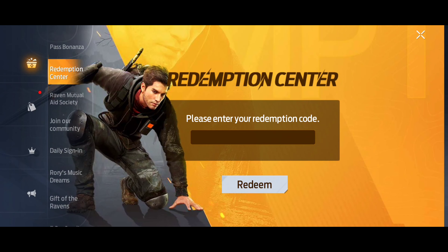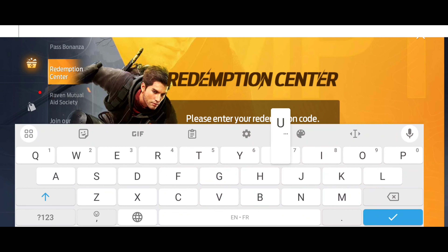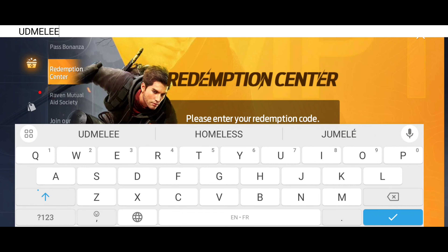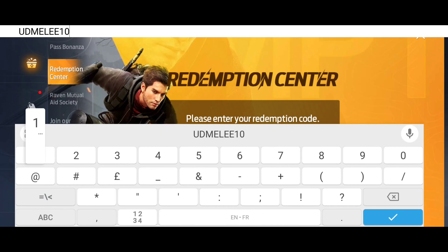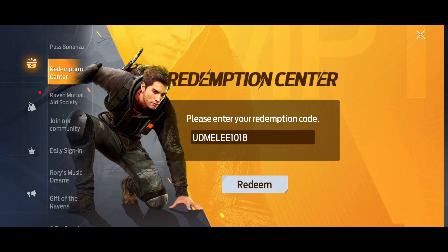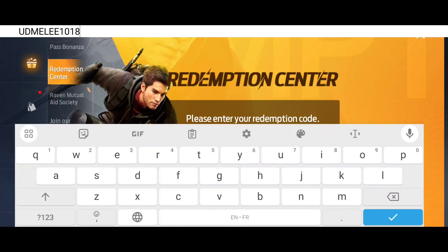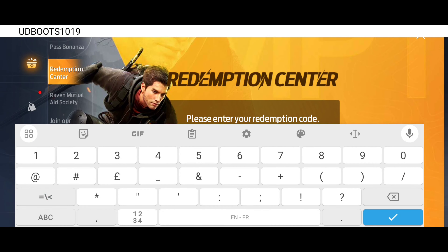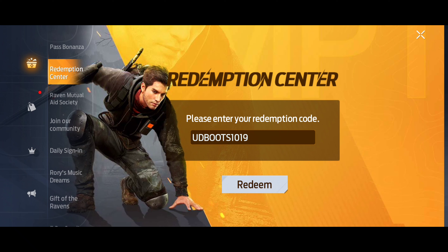Now I don't have access to the Garena version right now, so I'll put the codes here. The first Garena code is UDMILAA1018, and the second Garena code is UDMILABOOTS1019, which is the date we got the update. Go ahead and redeem those.